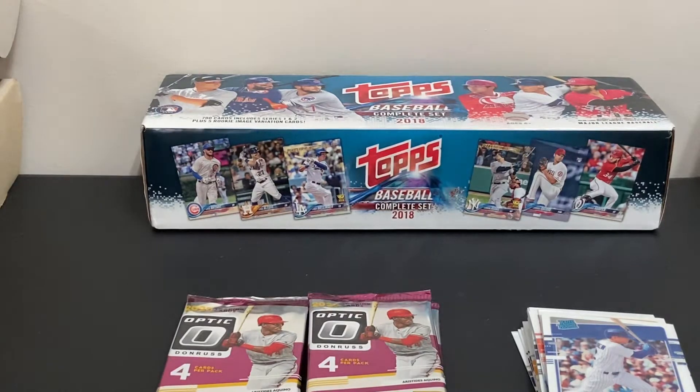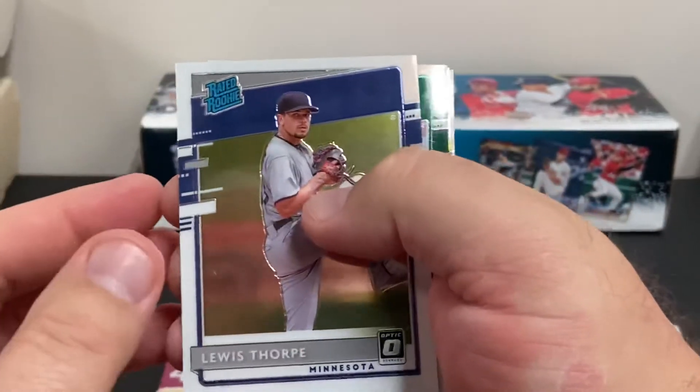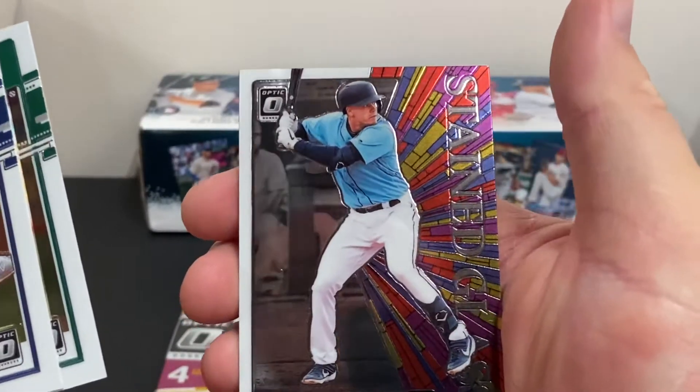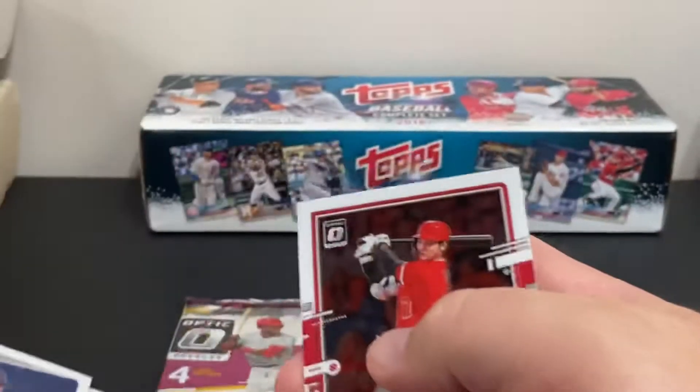I'm beginning to feel that the Luis Robert cards are short prints themselves. There's a Louis Thorpe, an AJ Puck rookie card, an Evan White Stained Glass insert, and a Shohei Ohtani. Very nice.